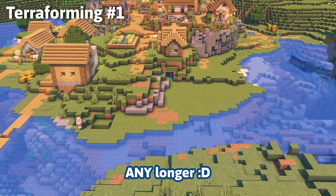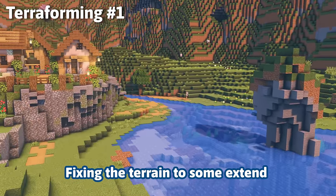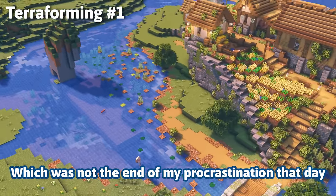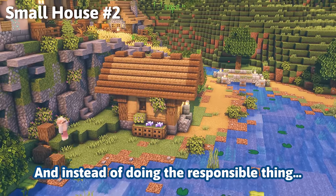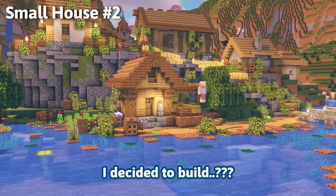My OCD couldn't handle the destroyed terrain any longer, so I had to set my priorities straight, which meant fixing up the terrain to some extent. I got distracted building a bridge, which was not the end of my procrastination that day. As I said earlier, I went into this project with very poor planning, and instead of doing the responsible thing and getting to those villager profession houses, I decided to build something else entirely.